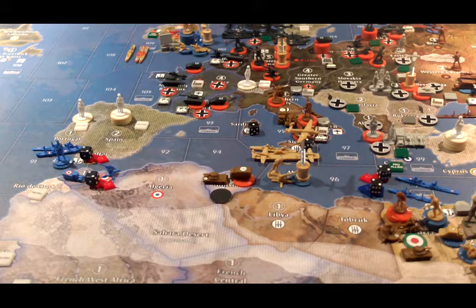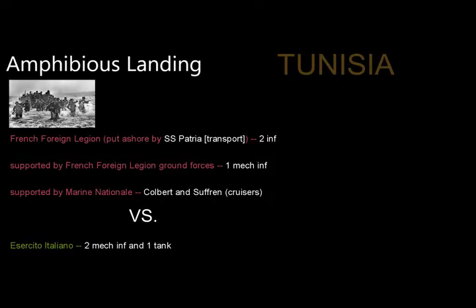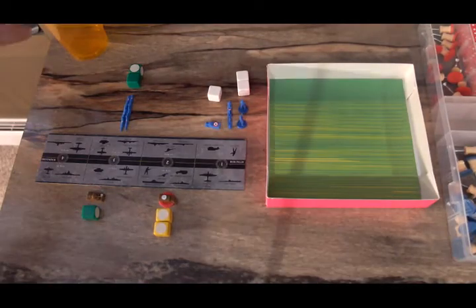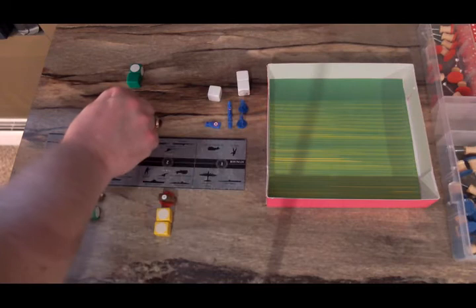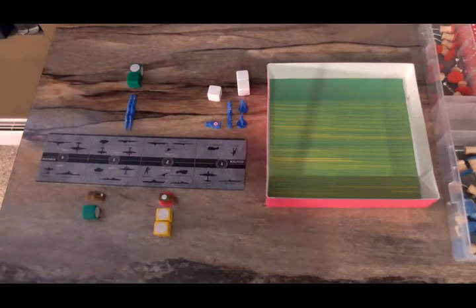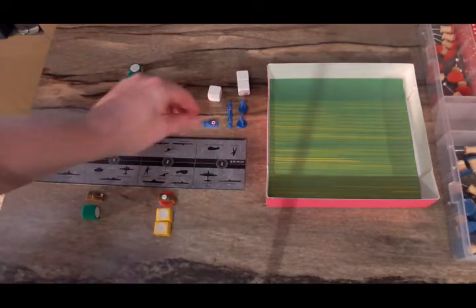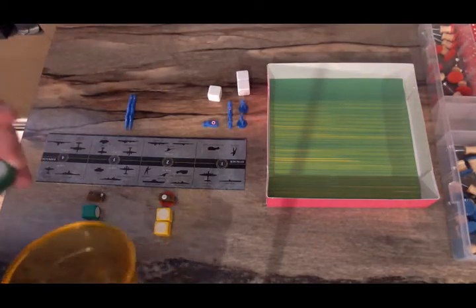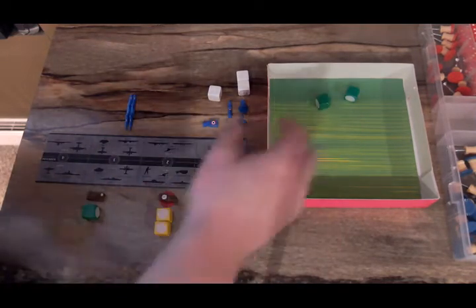That's the only thing we need to roll — everything else is non-combat, so let's get to that. This is an amphibious assault of Tunisia. The SS Patria transport ship is dropping off two infantry, and the Suffren and Colbert cruisers will be providing offshore shots. Coming in from the land is a mechanized infantry. In this version of the game, the offshore shots are first-strike, so we're going to get two rolls at three. They missed with both of them.